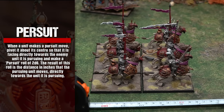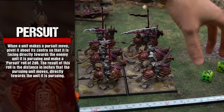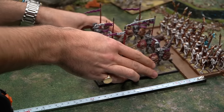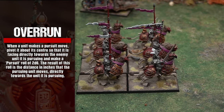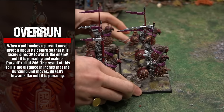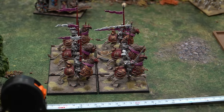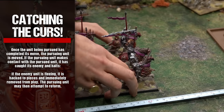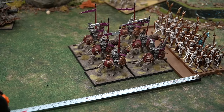When a unit makes a pursuit move, pivot it about its center so that it is facing directly towards the enemy unit it is pursuing, then make a pursuit roll of 2D6 — the result is the distance in inches the pursuing unit moves. Overrun — if a unit completely destroys its enemies, it may attempt to restrain and reform or may overrun, making a normal pursuit move directly forward without pivoting. If the pursuing unit makes contact with the pursued unit, it has caught its enemy — if the enemy unit is fleeing, it is hacked to pieces and immediately removed from play.